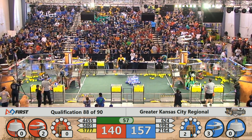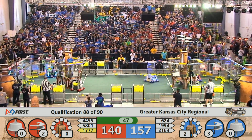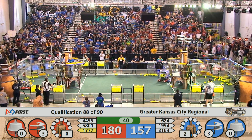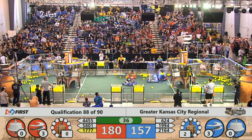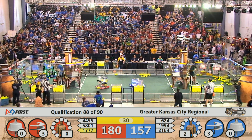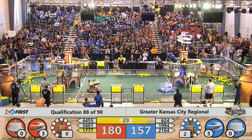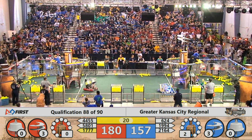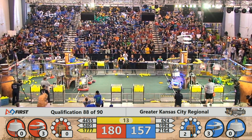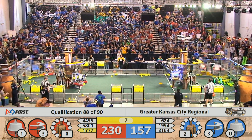The Blue Alliance gets rotor number three spinning, adding 40 points to their score, putting them in a nice lead. Now we have a foul against the Blue Alliance. With 40 seconds left, the Red Alliance has rotor number two spinning, adding 40 points to their score. Red Alliance is now in the lead with 30 seconds left in the match.